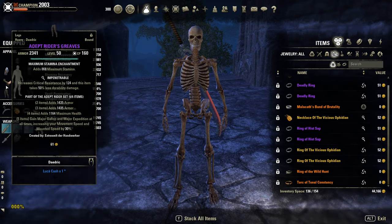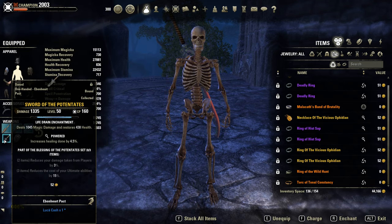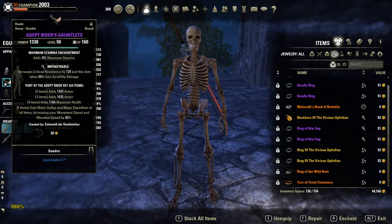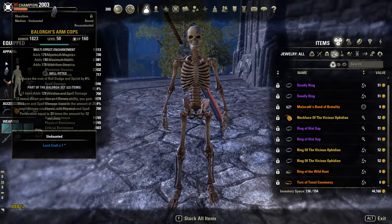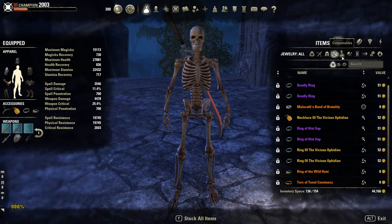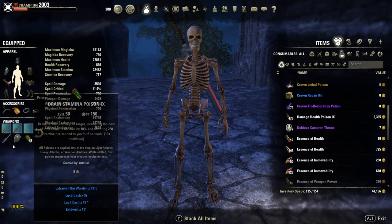Traits: 5 impen, 2 well fitted, full swift on the jewelry, Nurnhorned, powered on the back bar, and a sturdy shield. Full prismatic would be better — I have 5 max stamina and 2 prismatic. Then full weapon damage on the jewelry, berserker glyph on the front bar, and stamina drain poisons on the back bar.